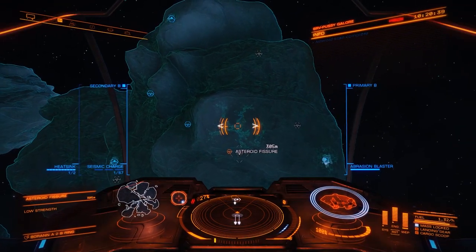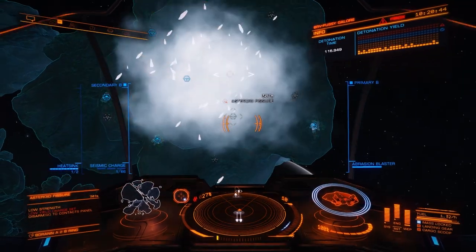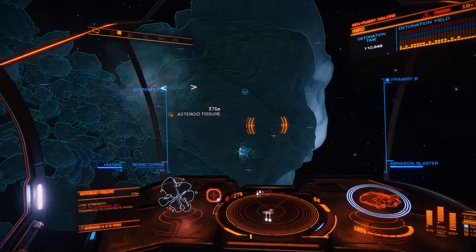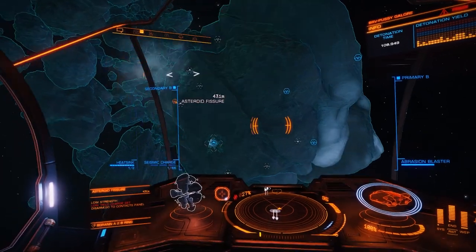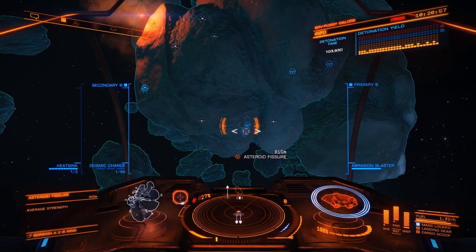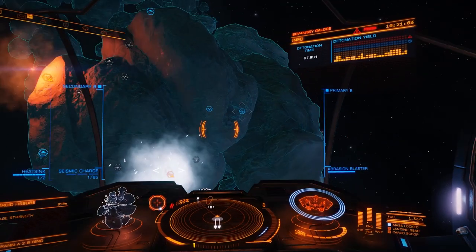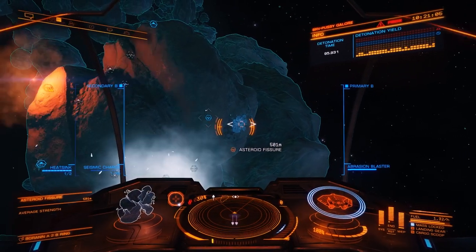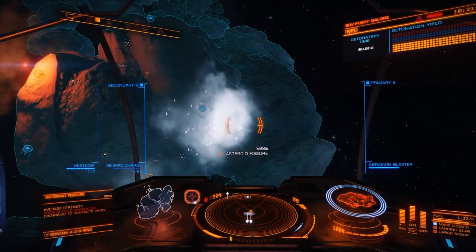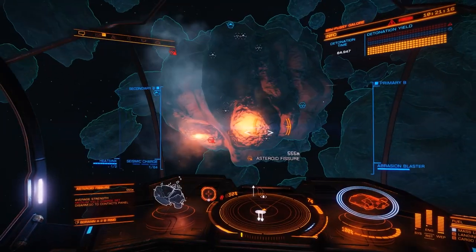That's a low strength fissure, so just a quick one. Sometimes if they've got a good rotation, you can just position yourself on the rotation and not have to roll around it. That's an average. You don't have to be exact, but you do have to get it close. Probably one more charge if we can get in there.